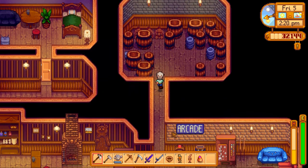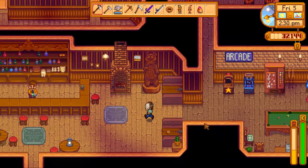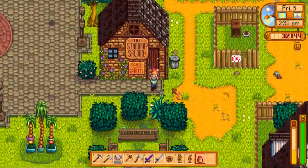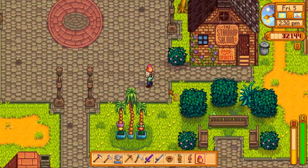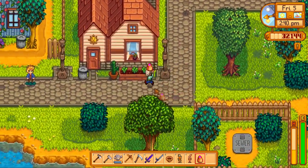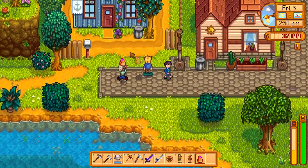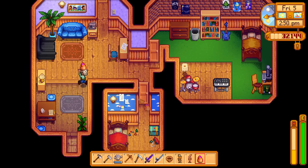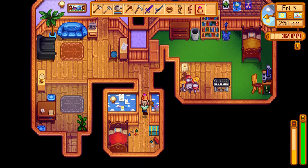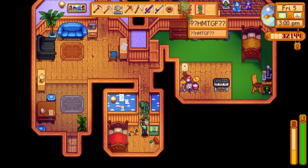We stick our duck mayonnaise in there, and now we have our Pinky Lemon statue. That's two done — let's go for the third one. We're going to need our strange bun for the third one, and it's going to be in Vincent's room, one of the children's rooms. He's located on One Willow Lane right over here. You will need two hearts to get into Vincent's room. Vincent has a little toy box here, so stick it in there, and we have our HMTGF statue.